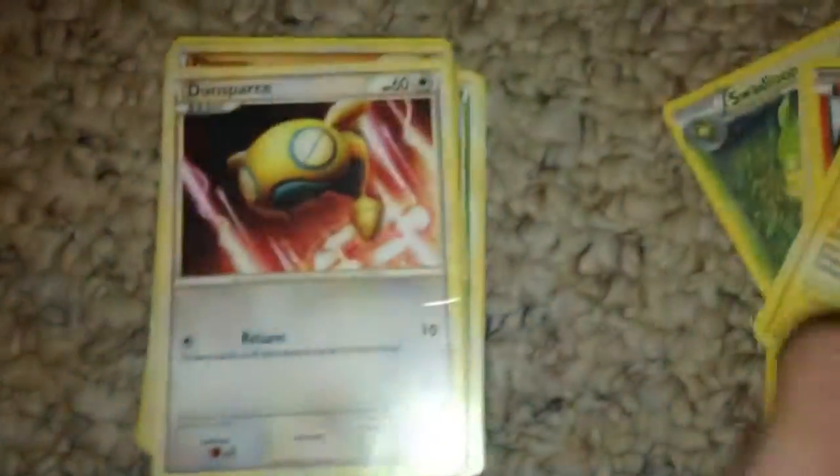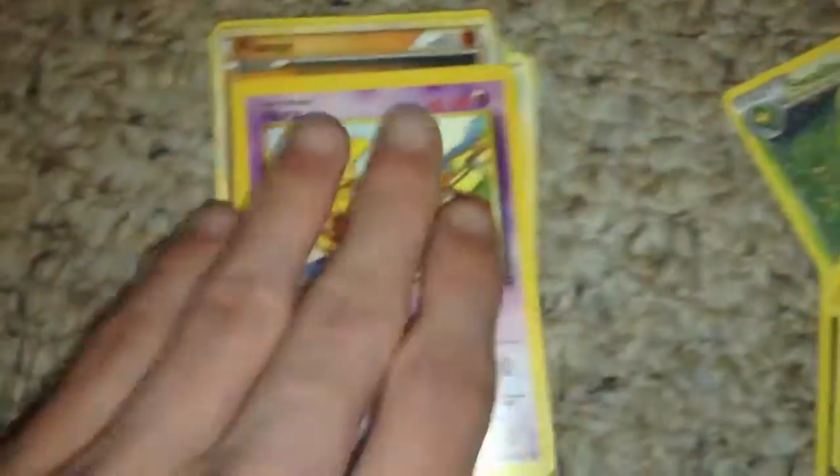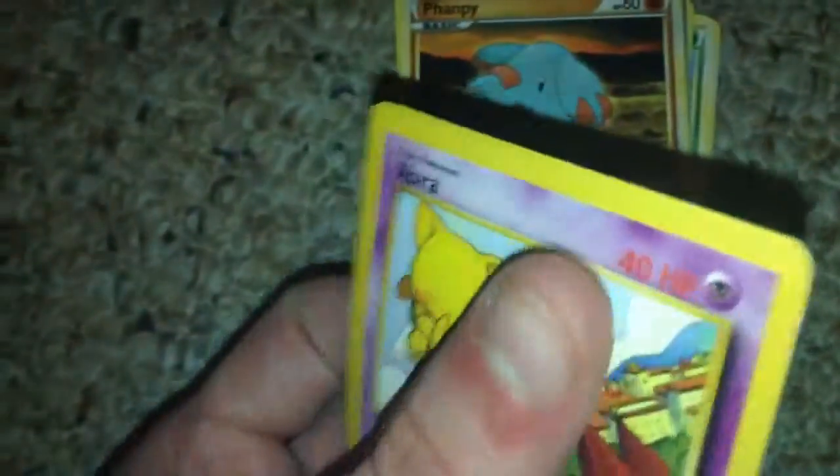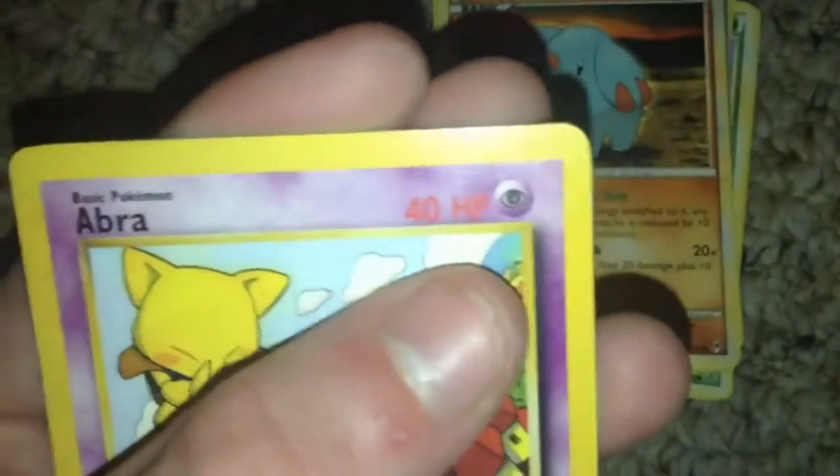Another Pikachu. We got Durston Sparse — another old one. Abra, 40 health. You can always tell it's one of the classic cards because it has red numbers instead of black numbers. We got Famfy. Luxray.